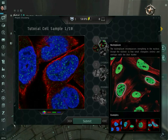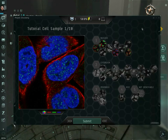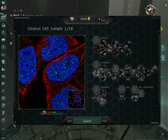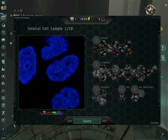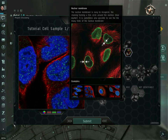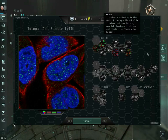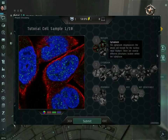If you mouse over each option it will give you a description. For example, mousing over nucleoplasm says it encompasses everything in the nucleus except the nucleoli — a few small elongated circles — and overlaps with the blue marker. That doesn't seem to describe what I'm looking at. I tried Project Discovery on the Singularity test server and was only moderately good at it. By process of elimination, I'm guessing nucleoli here.